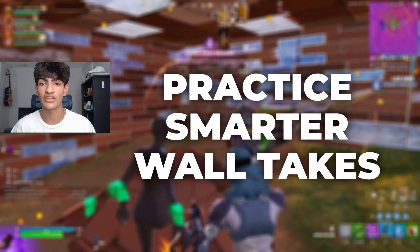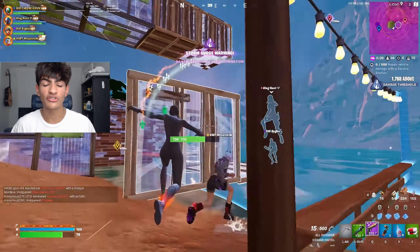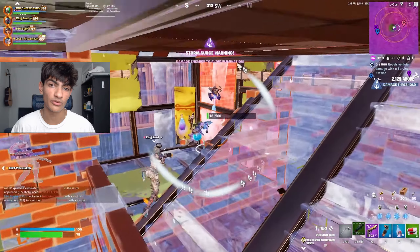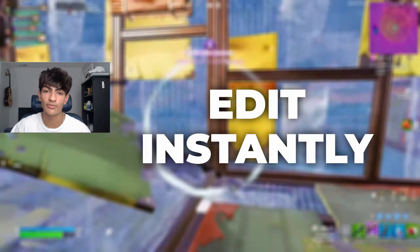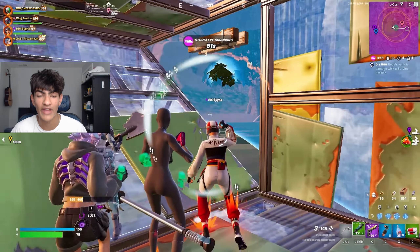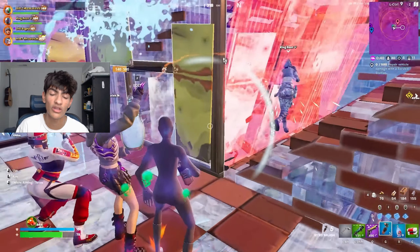Another crucial tip is to practice different types of wall takes, focusing on wall timing and timing your edits right after you get the wall. Clix made a video back in 2019 explaining exactly how to take a wall in the most effective and quick way possible — it's still very applicable today, I'll link it in the description. On top of timing your wall takes perfectly, you also need to instantly edit the wall once you take it, to minimize the time between getting the wall and shooting your opponent.